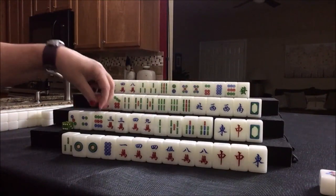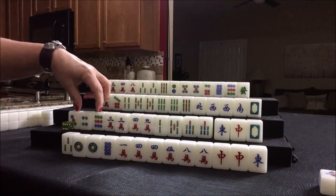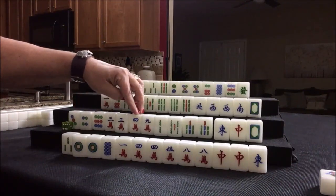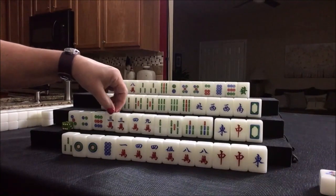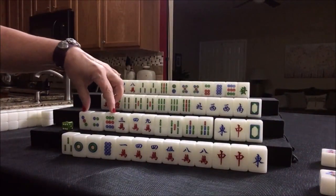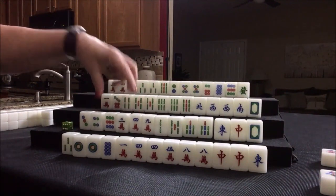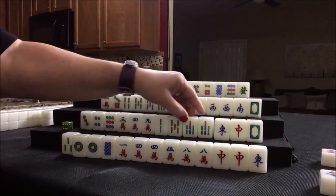Let's get rid of these. Oh look, here's three, six, nine potential. We could do three, six, nine here and one, four, seven here. Let's discard the three crack. We have options — we can do three, six, nine in dots or three, six, nine in cracks; one, four, seven in either. So let's just see what happens. We have some flexibility there.